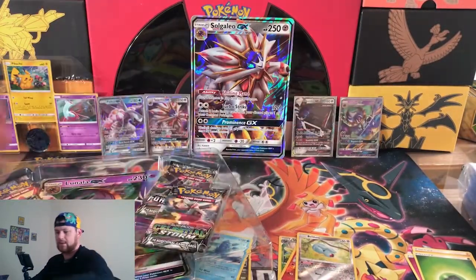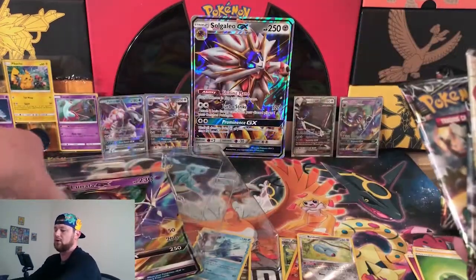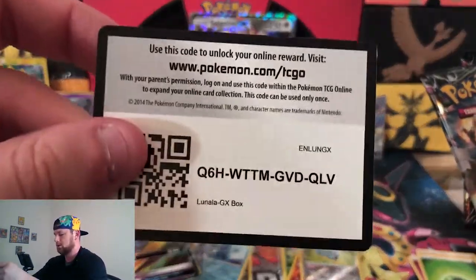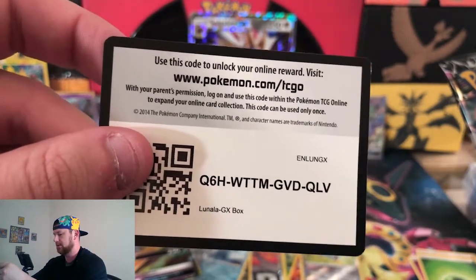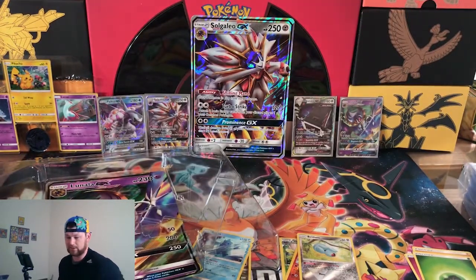Double sleeve as always. Gotta be careful with these — these are good stuff, 10 years down the line looking back you want them to be in great shape. So Lunala — love that card. We got four packs. Code card for the Lunala GX box — good luck. Somebody's going to get some GX pulls, possibly two if you're quick enough.